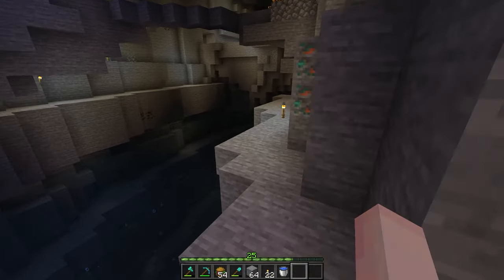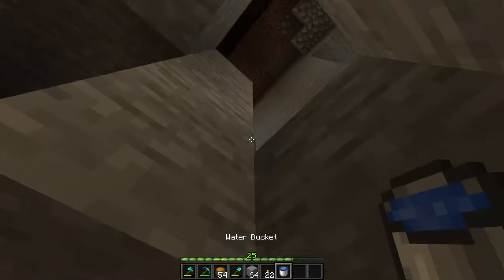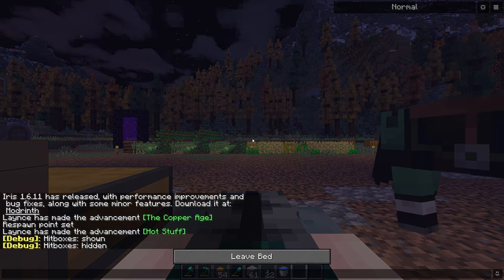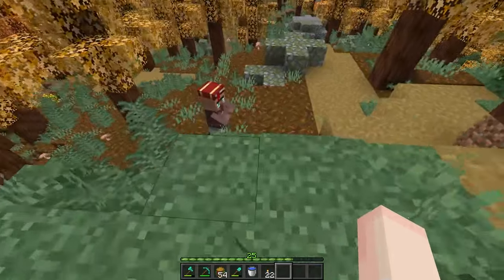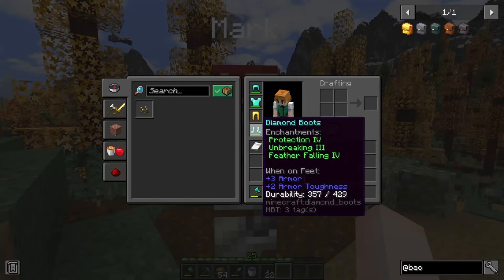Before we do the iron farm, I do actually want to get started on something else. In the last episode, I mentioned that there's a villager rework, and there are a few things different about my villagers compared to vanilla ones. If I take a quick ride over to the village, there is something I would like to show you. There is our librarian down there. I've already got Feather Falling from Mark. My boots are now perfect.